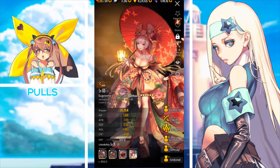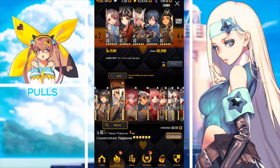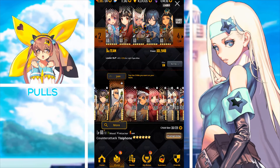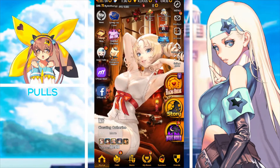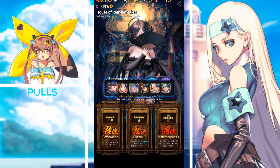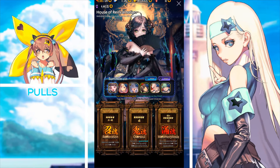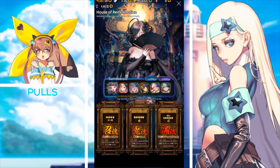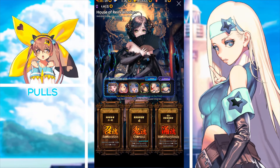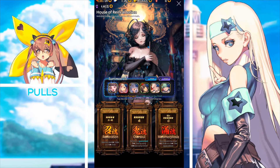So if you got four-star childs at six-star from Lisa's Lessons and you don't really need them — if you're a veteran — and you're willing to give them up, you can put those level 60 plus-six childs into the House of Reincarnation and receive a five-star. But I would not go about evolving a child to six-star just to bring it here unless your resources are very high.